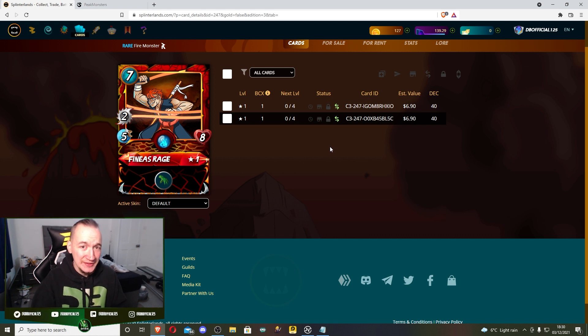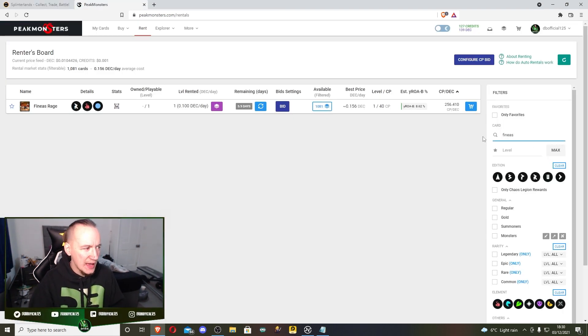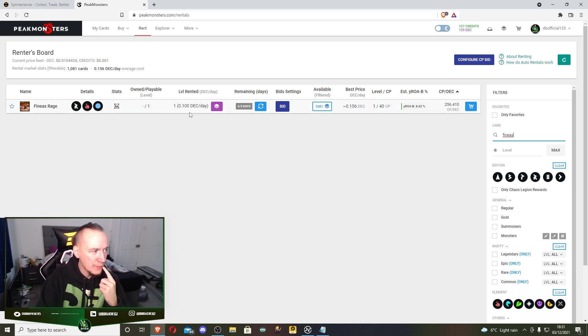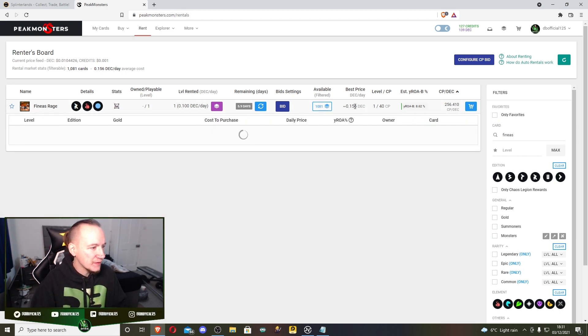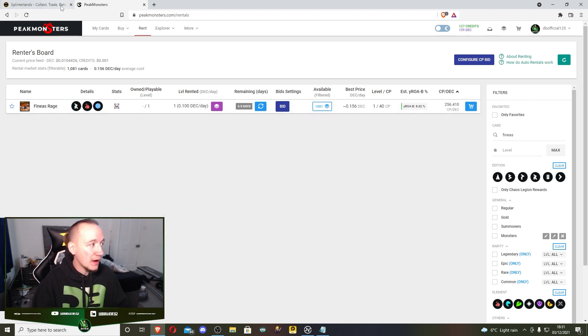You're also able to get Finest as a reward card in chests, so I'm hoping I'll eventually get one and won't have to rent. If we pop over here to check the price - absolute bargain. I can see I must have rented one today at 0.1 DEC, since I've still got nearly six days left. I was earning at least 2 DEC per battle in bronze 2, so Finest easily pays for himself whenever a fire hand wins. The best price right now is 0.15, with some 0.1s and 0.16s available - very, very easy to pick up.